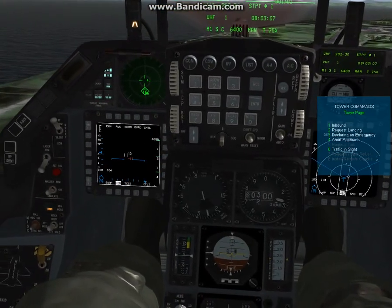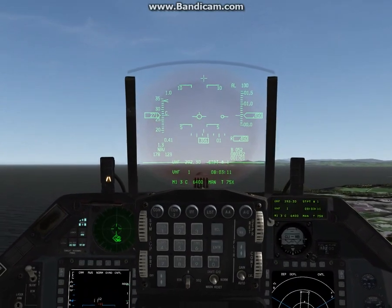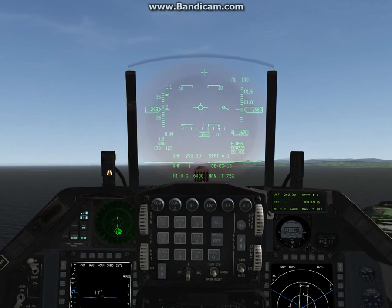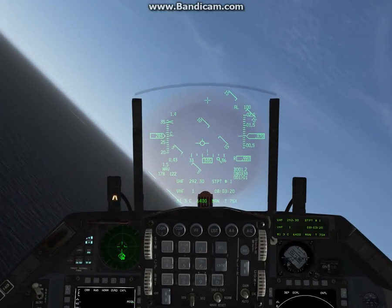As soon as we take off, using T and the number 2 key, I'm going to request the landing. Lobo 1-1: climb to 3,000, maintain 250 knots, turn left heading 205, vectors to final, runway 36.